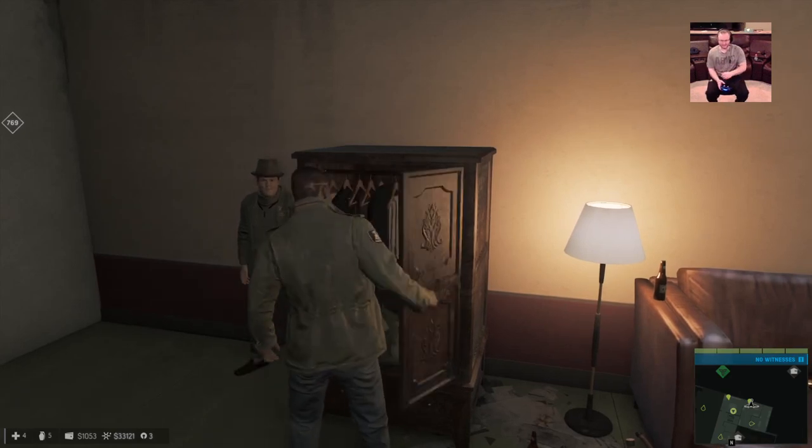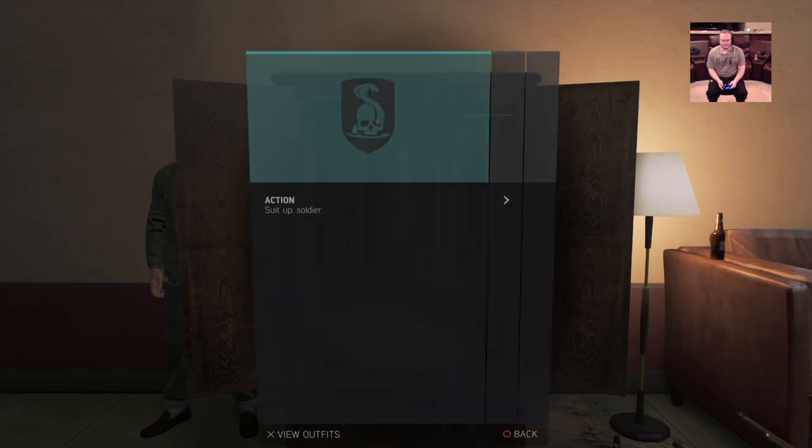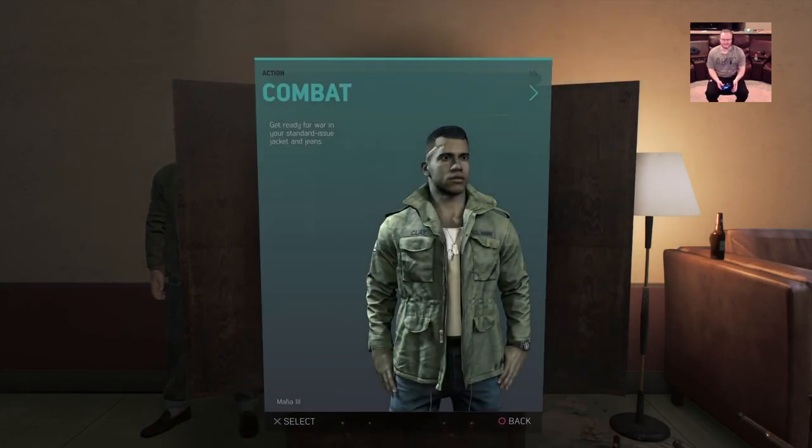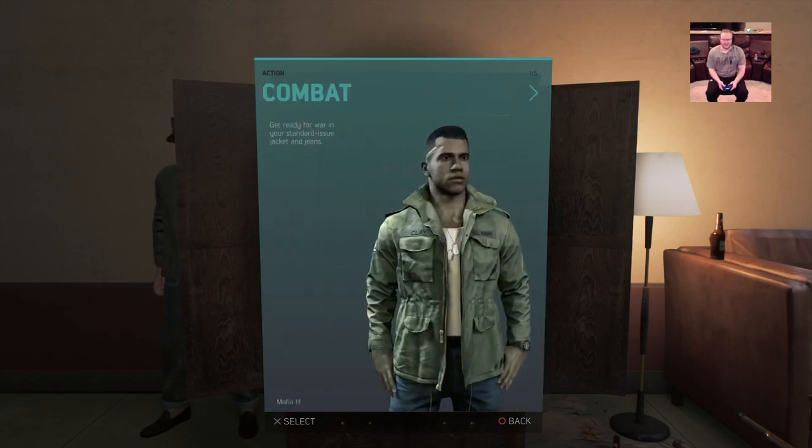I found these little outfits — I never knew they existed because this is about the end of the game. I'll show you in a second; I'm not going to spoil the ending or anything. We have different ones. This is the typical outfit that you'll have with Lincoln Clay, who is our main character.